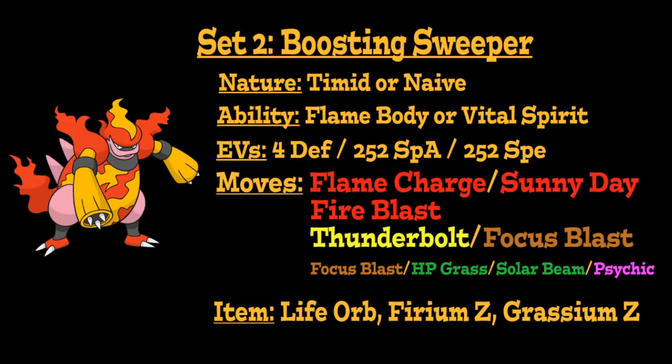For the item, a Life Orb and Grassium Z are options again, but we could also run Firium Z on this set — either to give you a super powerful Fire-type attack, or as a very interesting way of boosting your Speed when used in combination with Sunny Day. Because when you use Sunny Day with Firium Z, you actually set up the sun and get a plus-one Speed boost, powering up Fire-type moves, and also giving access to a one-turn Solar Beam without needing Grassium Z.